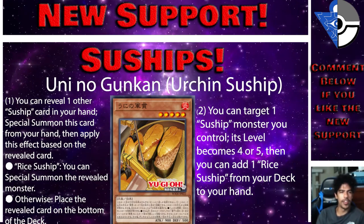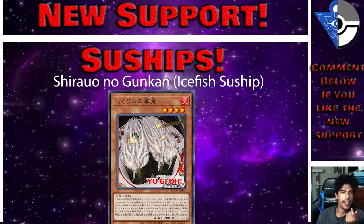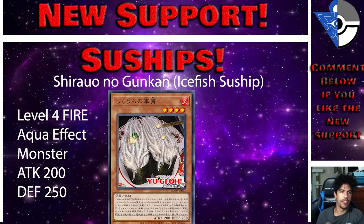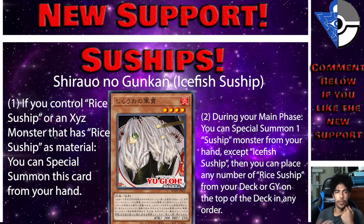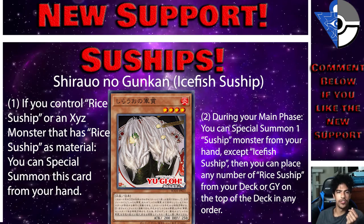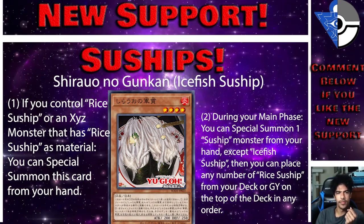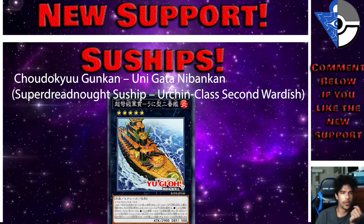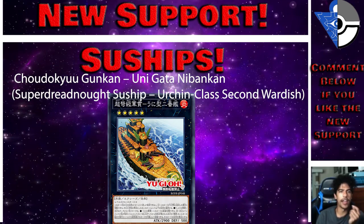You can use both effects in the same turn, once per turn each. Next we have Shi Rao no Gukan, or Ice Fish Sushi — a Level 4 Fire Aqua effect monster with 200 ATK and 250 DEF. If you control Rice Sushi or an XYZ monster that has Rice Sushi as material, you can special summon this card from your hand. You can also place any number of Rice Sushi from your deck or graveyard on top of the deck in any order.